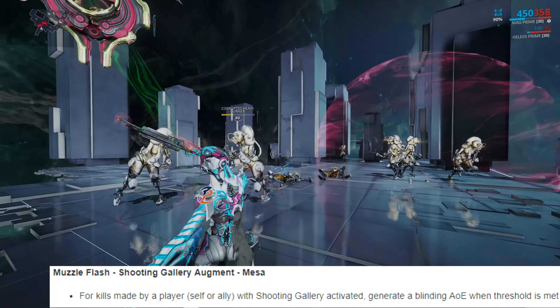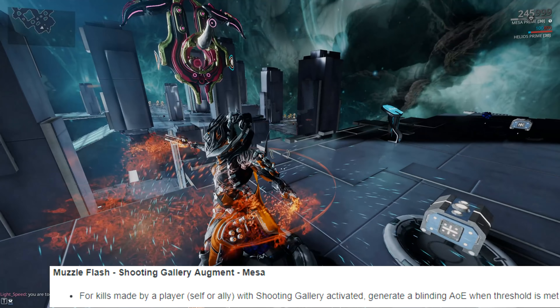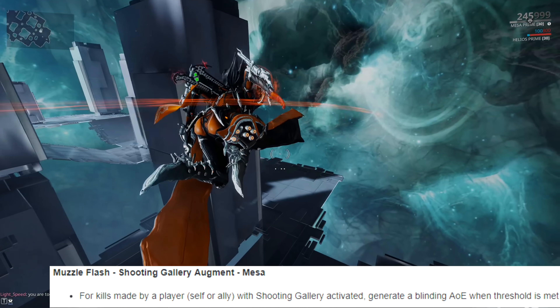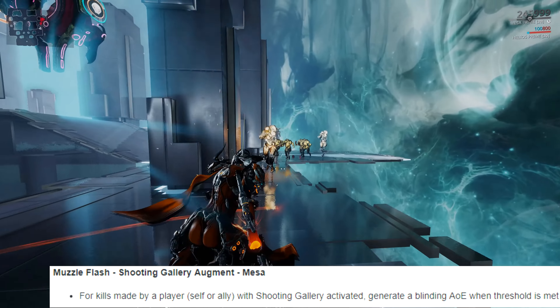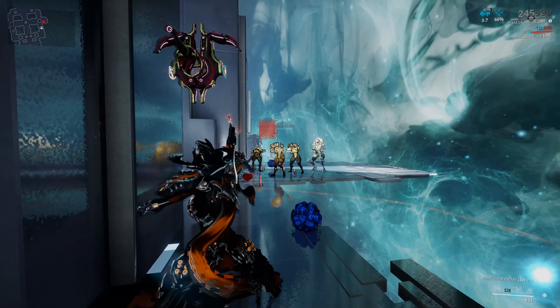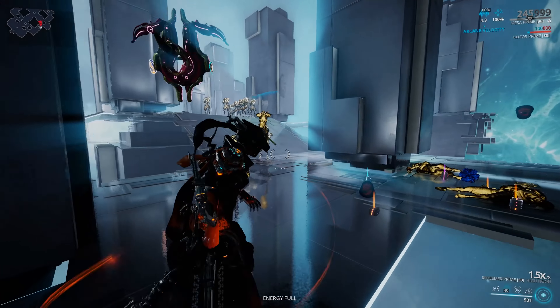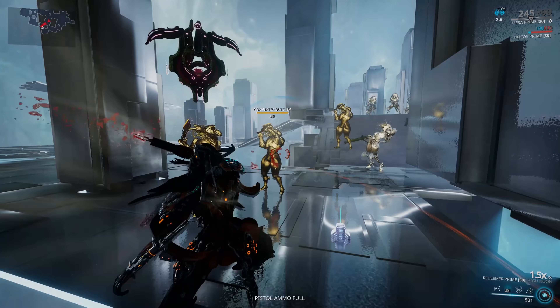The next augment is for Mesa - her Shooting Gallery augment called Muzzle Flash. Any kills made by you or your squad mates affected by Shooting Gallery will now increase the gauge for the blind, and once it hits 100% it triggers. Honestly it's still a pretty meh augment - not great - but maybe you love running around flashing things.